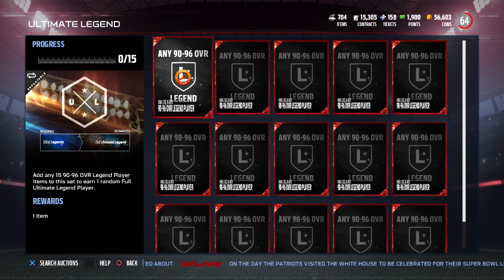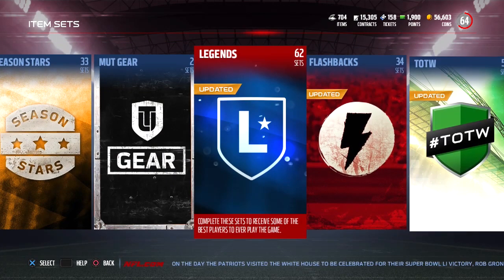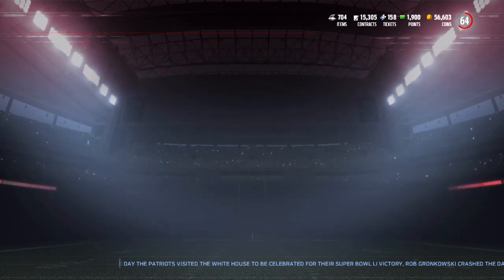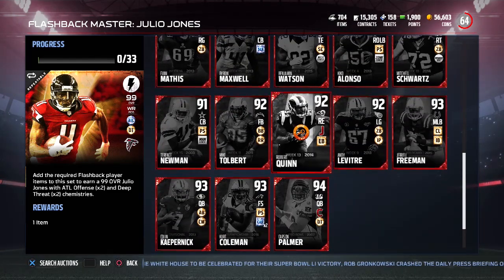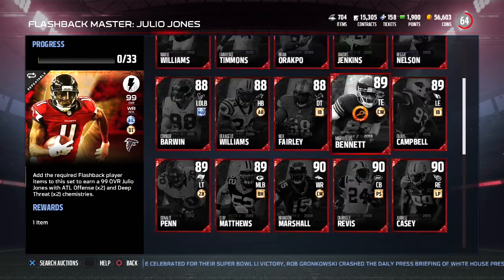Now the next one — this one I think a lot of people are going to be pretty damn excited about. This is a Flashback set. Basically what you have to do here is get all of the Flashback cards that were in the game this year — all of the high-end Elite ones. Take a look at these here, guys. All of them. 33 of them. And some of these are pretty damn expensive.